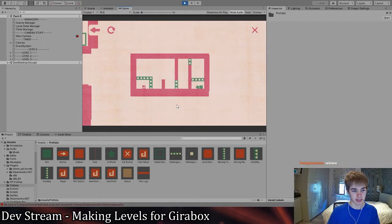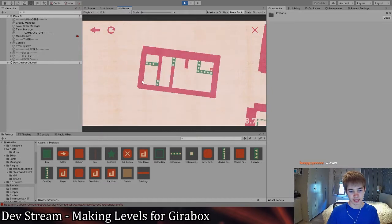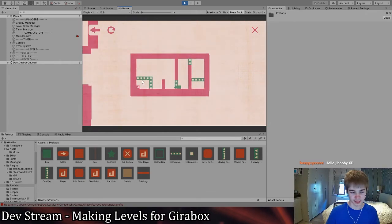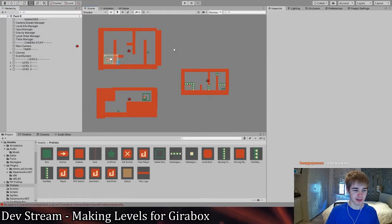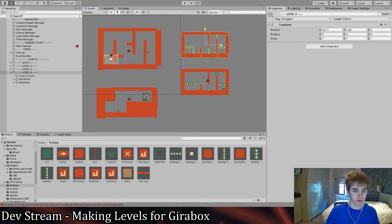The last mechanic pertaining to the holo box is these green blocks that are static. Basically what happens is your character can't pass through these blocks, but the holo box can. Obviously the player can't pass through them. Each level is kind of its own setup — the scope is very set in stone, so I know how everything's going to be. I'll just copy this and change the name for my own convenience.